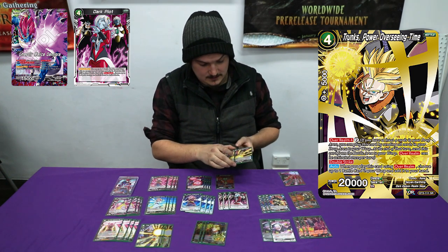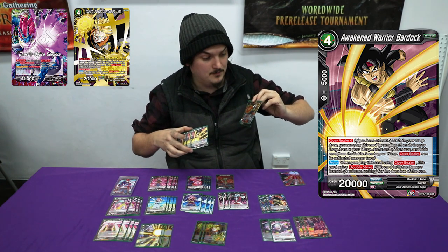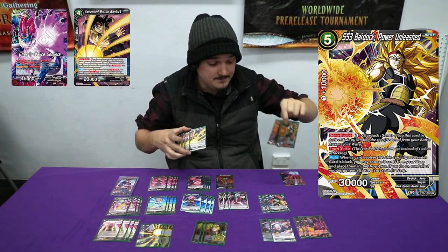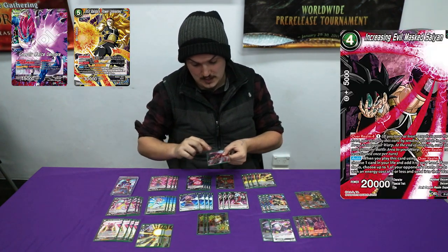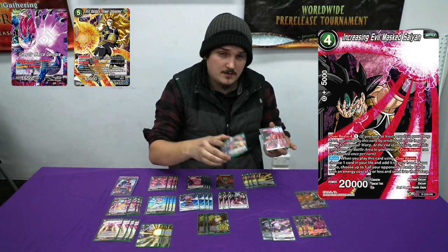We've decided to play the awakening Bardock package, with two Bardock Power Unleashed. Maybe we should bump this up to three just so we can actually see it and not mill it out. But at the end of the day we can always add it back with our Trunks. Then we're playing two Increased Evil Marsane, so this is mainly your awakening package.